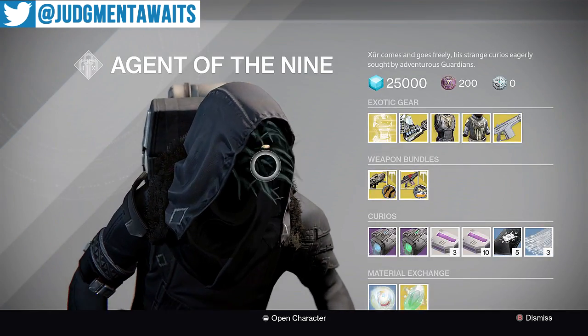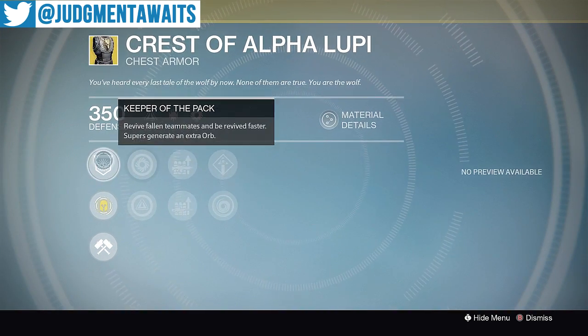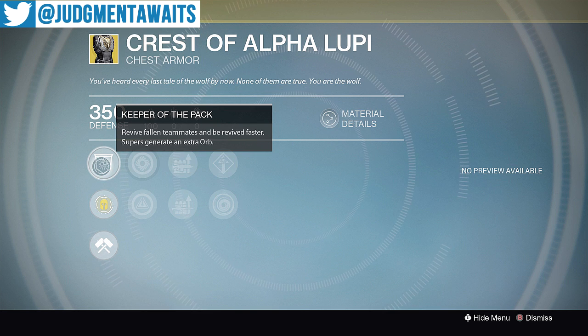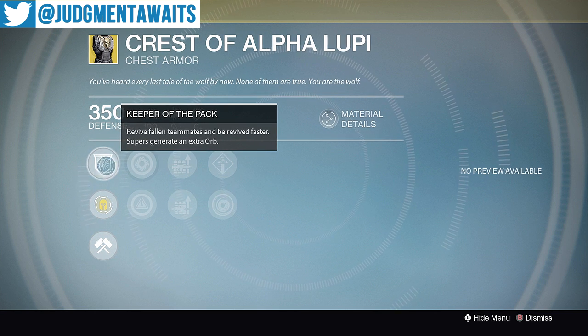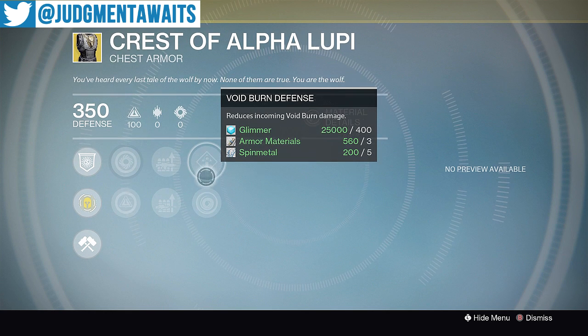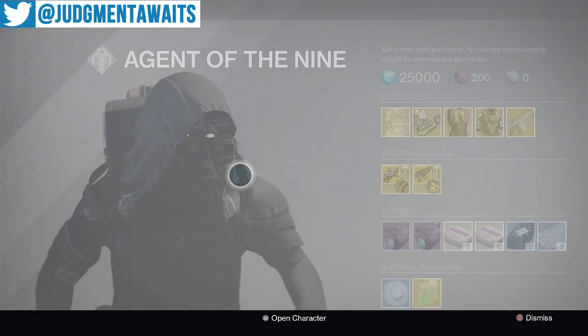Next up, we've got the Crest of Alpha Lupi for your Hunter. This has an 82% stat roll — another bad one. You get Keeper of the Pack: revive fallen teammates and re-revive faster, and supers generate an extra orb. This can be good if you're doing Trials or something like that — that would be about the only time I'd use this, maybe a Nightfall. Perks include Increased Strength, Increased Intellect, Auto Rifle Loader, Auto Rifle Ammo, Sniper Rifle Ammo, Void Burn Defense, and Void Armor. Remember, Void Burn Defense can come in handy in the Nightfall — if the Nightfall has void damage, you'll take less damage from enemies using void weapons.